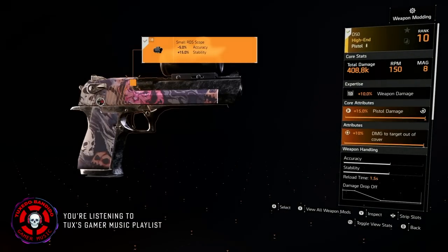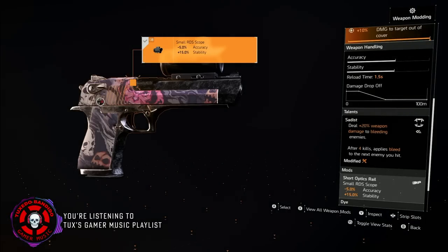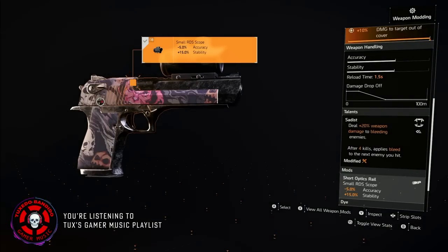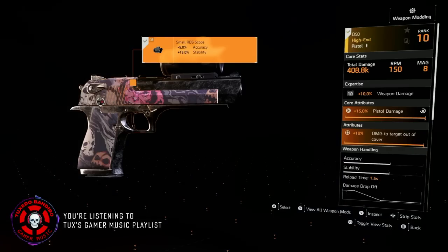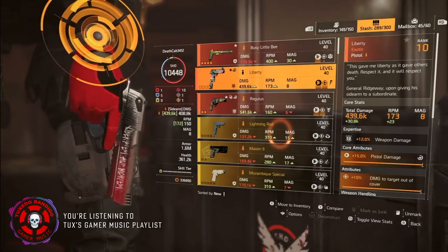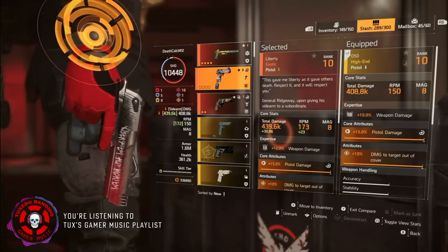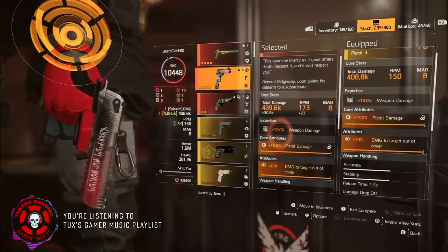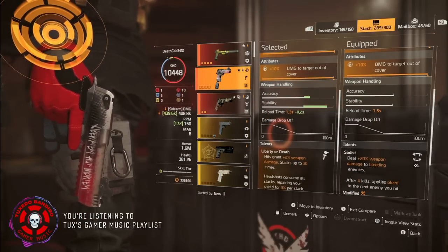The D50 is what I ultimately recommend because it gives you a flexible talent you can tailor to your gameplay style. I have a 15% stability mod. I tested everything and feel Sadist is the best with this setup, giving 20% multiplicative weapon damage to bleeding enemies. Damage to targets out of cover, pistol damage, and a mag size of 8 makes this a very good gun. The Liberty is my second favorite option — it actually heals your shield too, has better handling, better RPMs, and higher base weapon damage, which basically makes up for not running Sadist. It's got damage to targets out of cover and is definitely an easier-to-handle weapon.